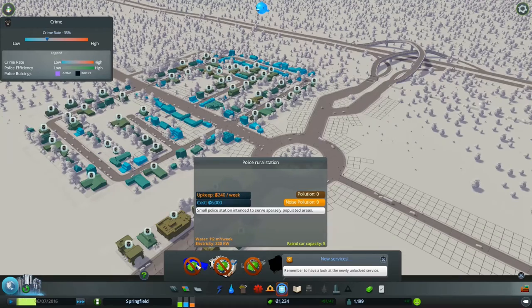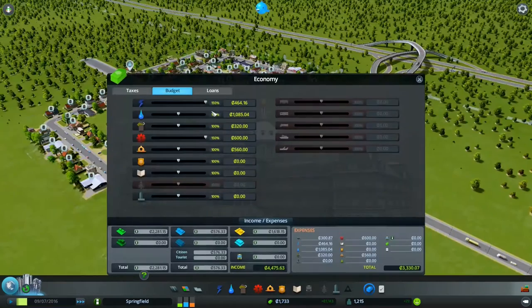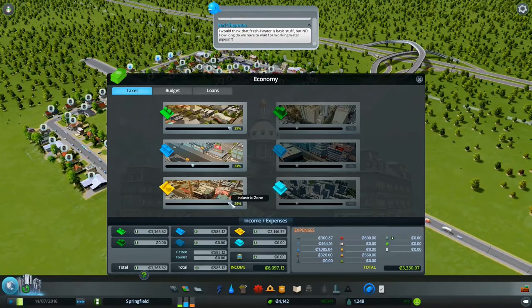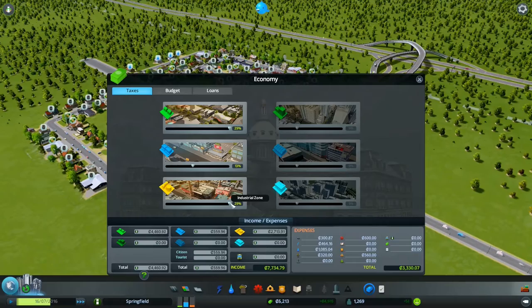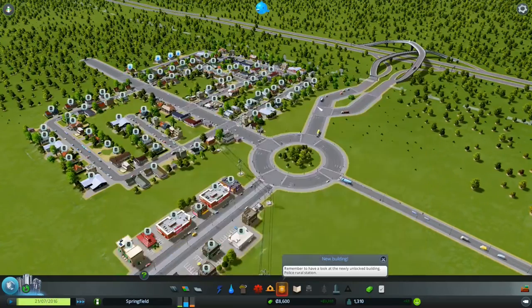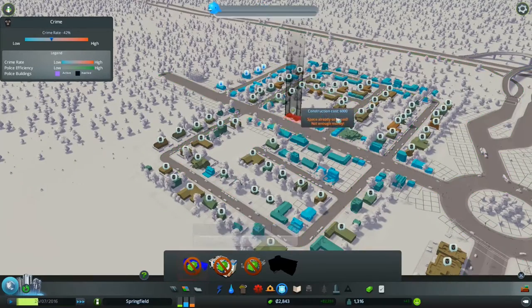I need 6,000 to get a police station. I could just boost the taxes up, just to be kind of mean. Yeah, I think I will — boom. They've got no pipes, I just saw that. Maybe a little bit more than 6,000 then. Just cream it for what it's worth. There we go, that'll do. I'm going to try and leave it on 14 and see what happens. First things first, get this down, because this is going to be an increasing problem until the police start sorting it, and water pipes is the second problem.